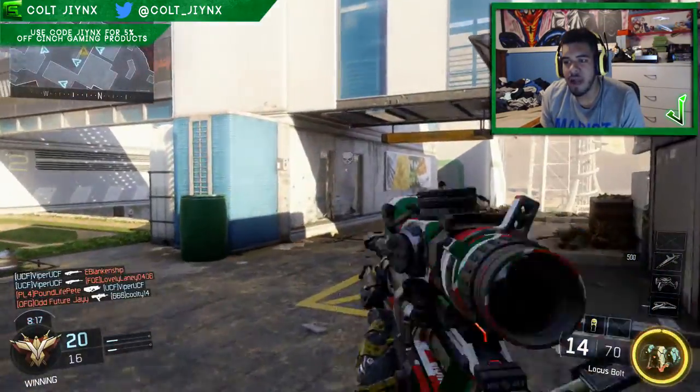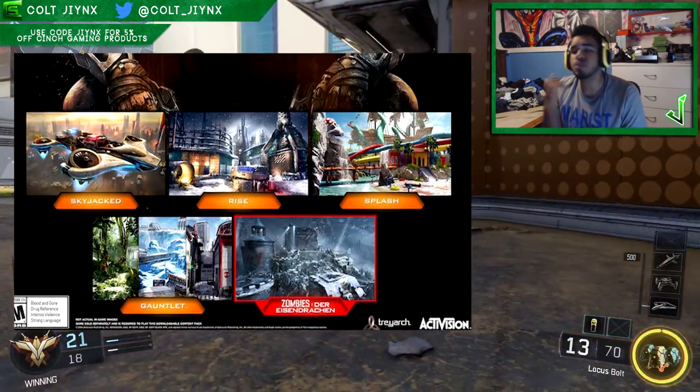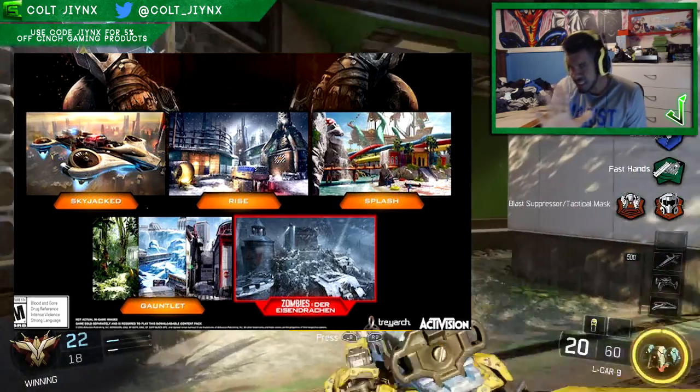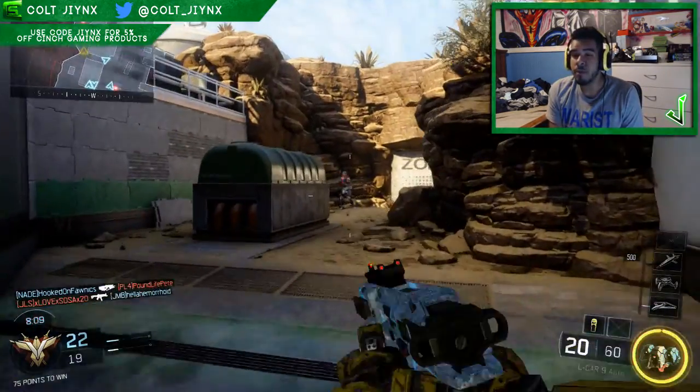So the four maps — I'm going to put them on the screen right now — are Rise, Gauntlet, Splash, and Skyjacked. We'll get to Skyjacked in a minute because I'm pretty sure you guys already know where I'm going with this.